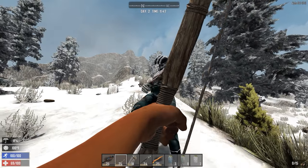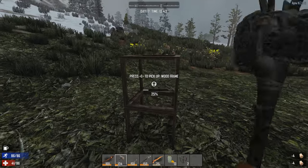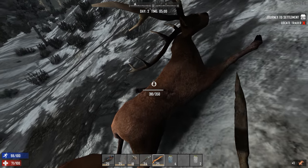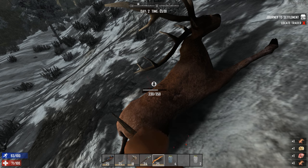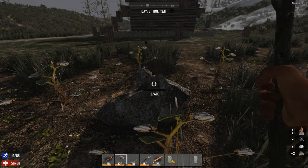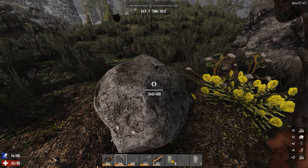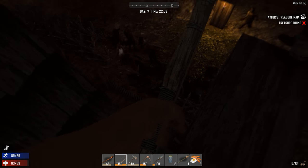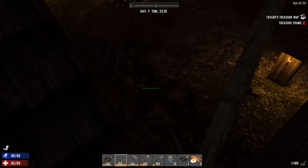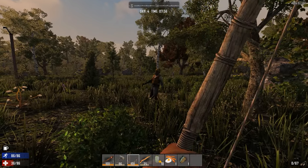In this video I'll be reviewing the Alpha 16 PC version. 7 Days to Die describes itself as the survival horde crafting game, and that's a pretty accurate description. The game combines elements from several different games to create a sort of open world zombie survival Minecraft. Over a period of 7 days you will have to eat, drink, scavenge and build fortifications to survive a zombie horde that comes on the night of the 7th day. After each 7-day horde the game's zombies become more powerful and spawn more frequently. As far as I know there is no traditional win condition — you just keep surviving as long as you can.